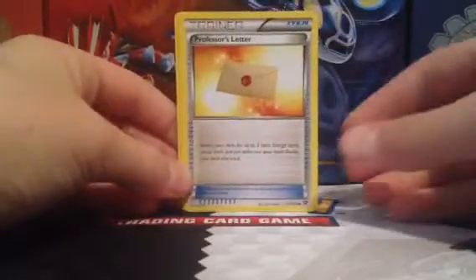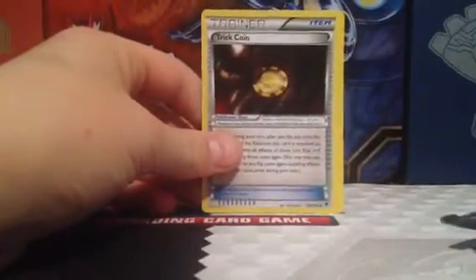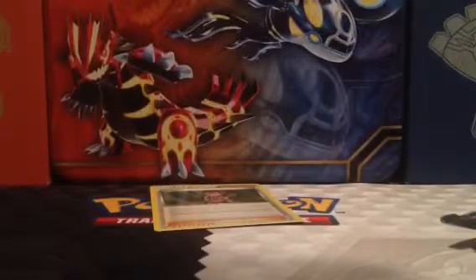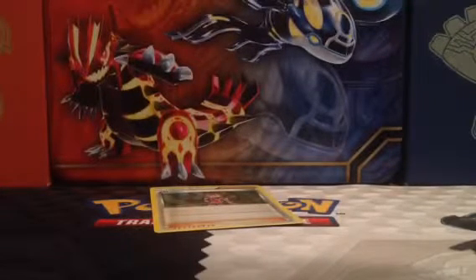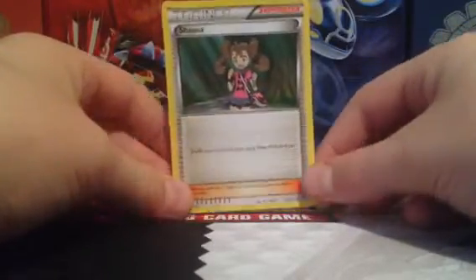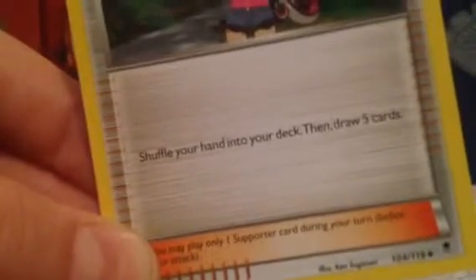Professor's Letter — got a couple of those. It says: search your deck for up to two basic energy cards, reveal them, put them into your hand, then shuffle your deck. Trick Coin: once per turn, after you flip any coins for an attack on the Pokemon this card is attached to, you may ignore all effects of those coin flips and begin flipping those coins again. You may only use the effect that lets you flip coins again once per turn, including effects from other cards. And last but not least, Shauna: shuffle your hand into your deck, then draw five cards — that can be pretty useful too.